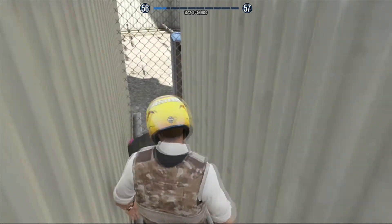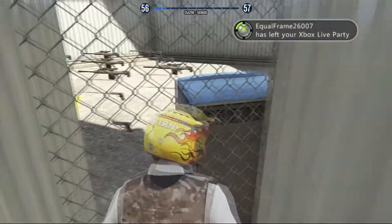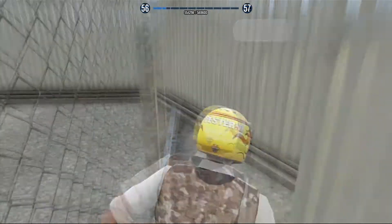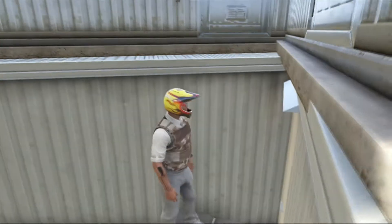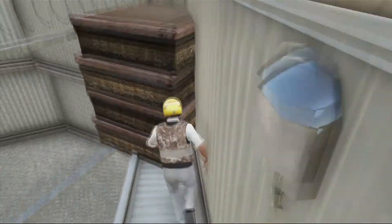Right here I see this woman trying to get through but I got her in time. Now what you guys want to do is change to your fist and move up as close as you can to the fence. Then you guys want to start punching and you will be getting through the fence.